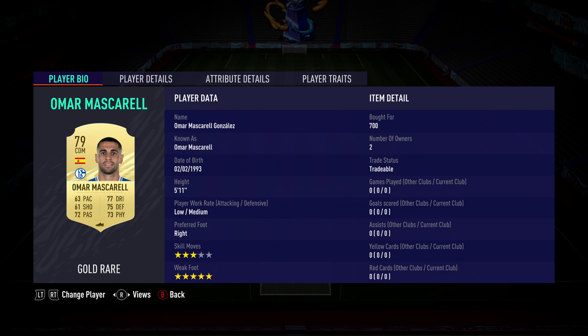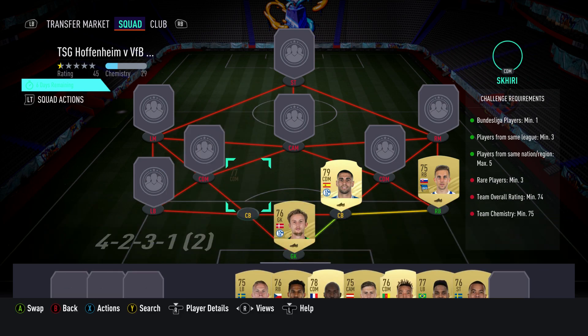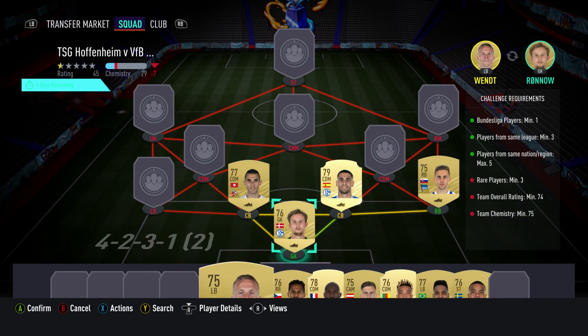The centre back on the right is a CDM. It's Omar Mascaray, bought for 700, plays for FC Schalke 04 in the Bundesliga and is Spanish. They're all from the Bundesliga, so I'm not going to repeat that anymore. The centre back on the left is a CDM. It's Elez Shigiri, bought for 600, plays for FC Köln and is Tunisian.